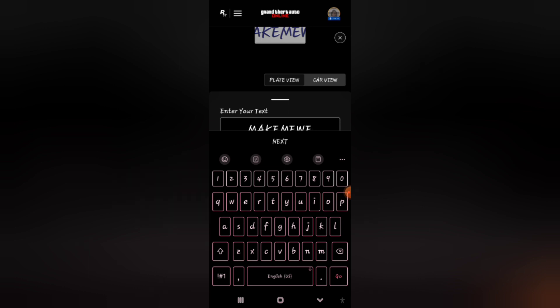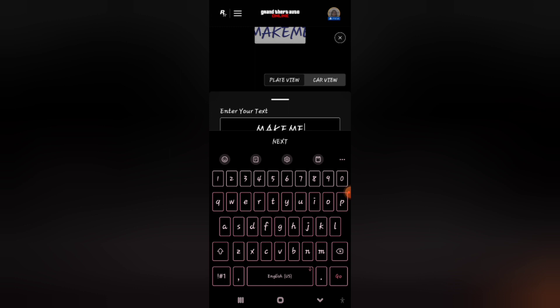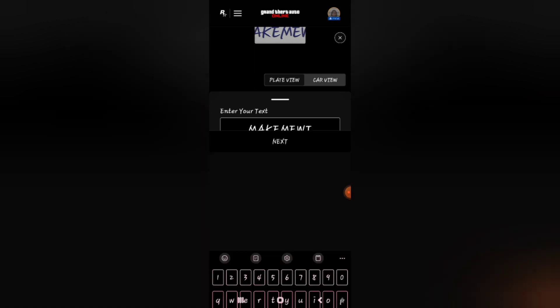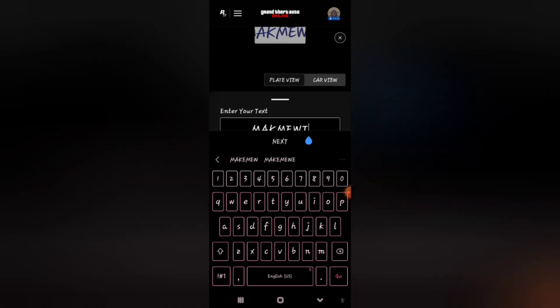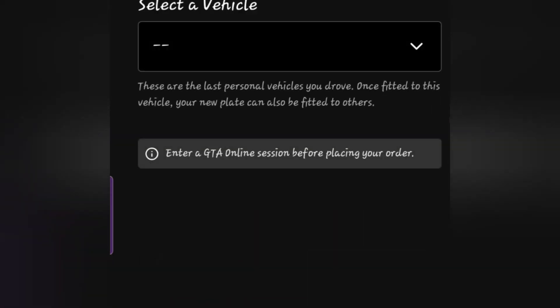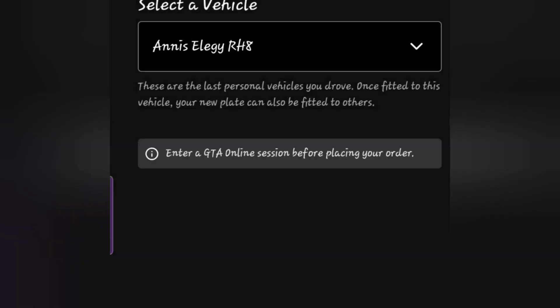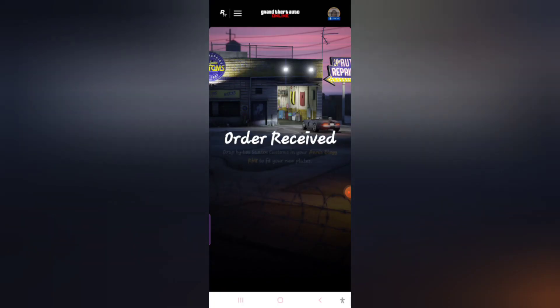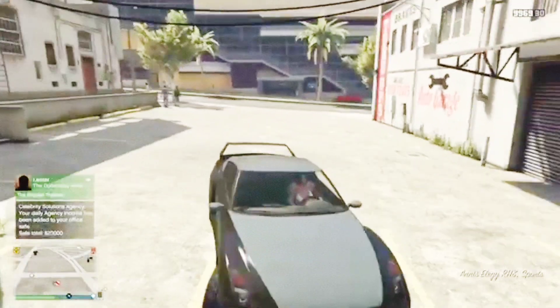When you get back on the game — I didn't really leave the game, I just paused and got on my phone to do the plate — you'll get a notification from Los Santos Customs saying your plate order is ready to process. You want to call your mechanic and request the LG, the vehicle you assigned the plate to. Once it says 'order received,' get back on the game and it'll confirm the order was received by Los Santos Customs.